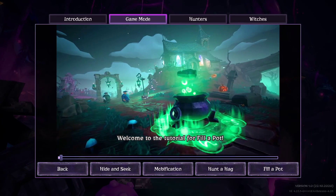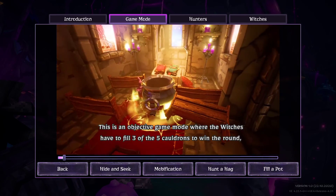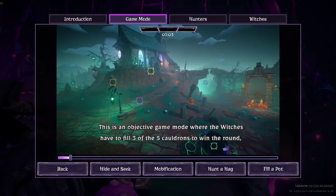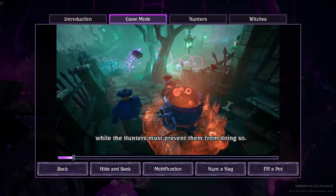Welcome to the tutorial for Philipot. This is an objective game mode where the witches have to fill three of the five cauldrons to win the round, while the hunters must prevent them from doing so.